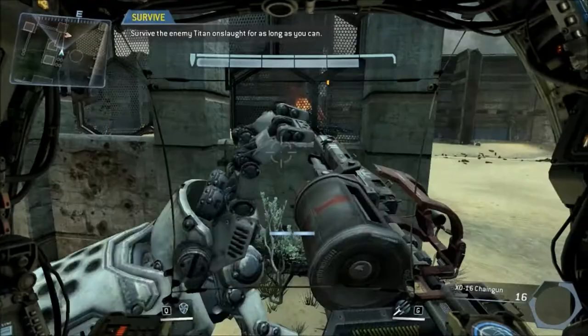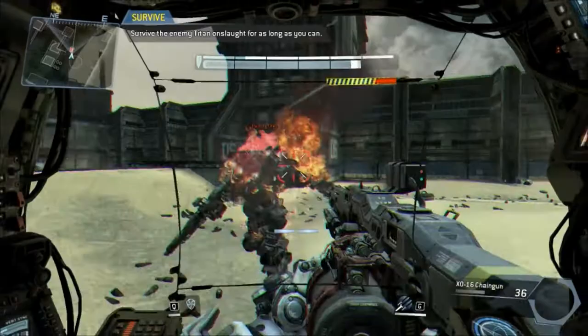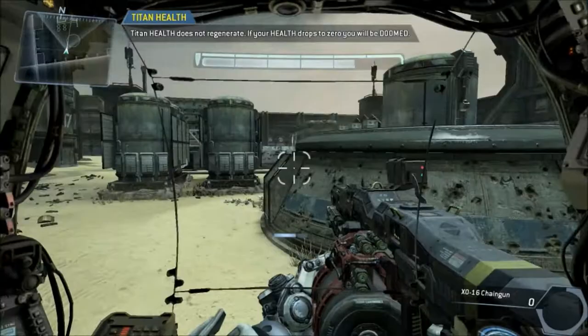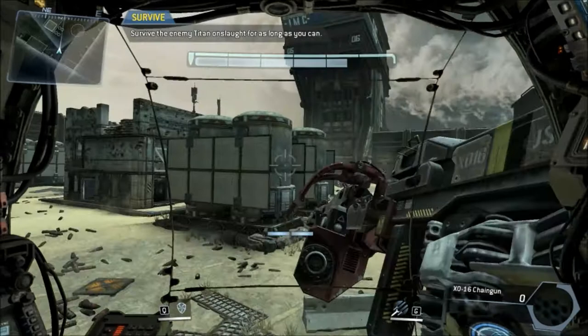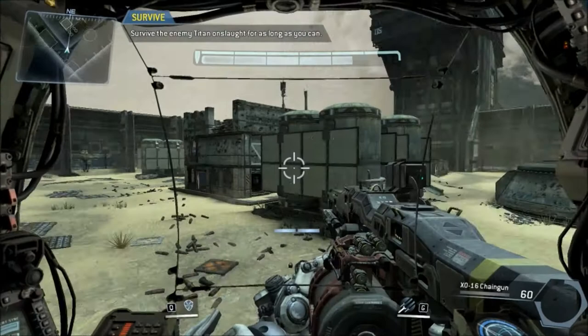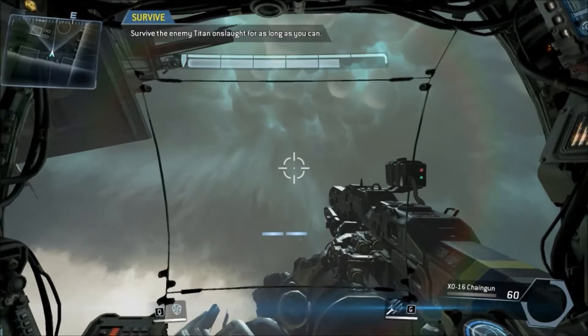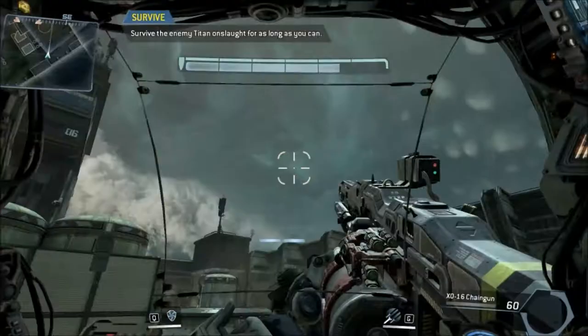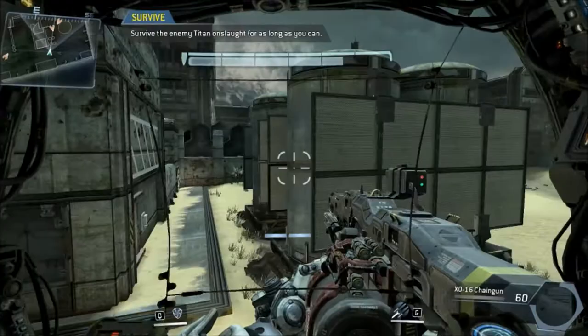Nice use of the Vortex Shield here — it tries to melee me, and it eventually blows up. In this last round of the training simulation, it's impossible to survive. All three Titans that spawn in have their shields engaged and you have to survive as long as you can. They spawn them in a triangle formation, so there's no way to hide and take them on one at a time — they all come at you at once. Two are over there, and I think I'm safe, but then that guy spawns on my left. I'm surrounded, essentially trapped in a corner.